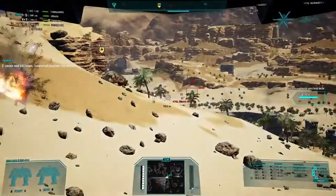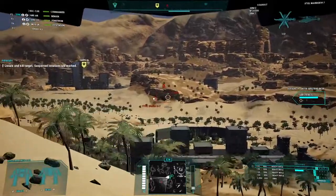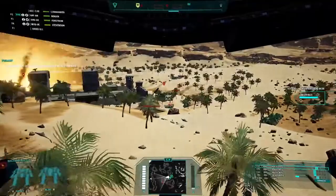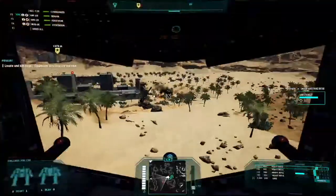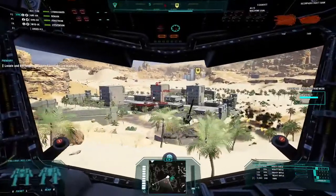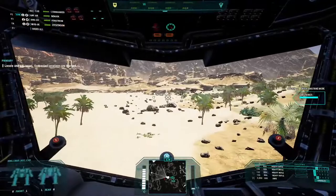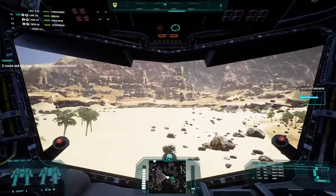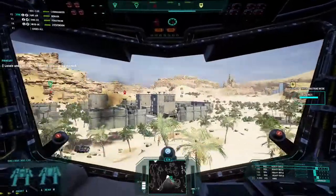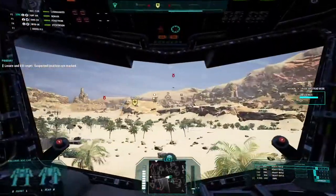You know what I would like to see? I'd like to see a King Crab with two ACs. I think that would be an interesting build — obviously save weight with just the two ACs, maybe a Clan Light 400 engine with all the movement upgrades and a supercharger.